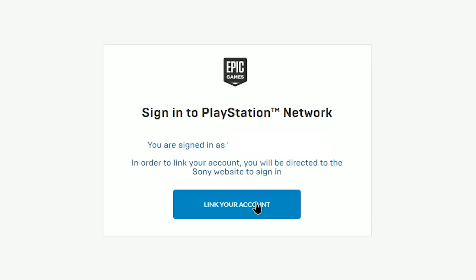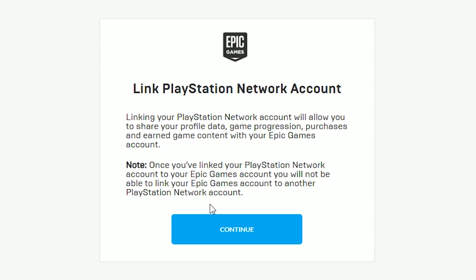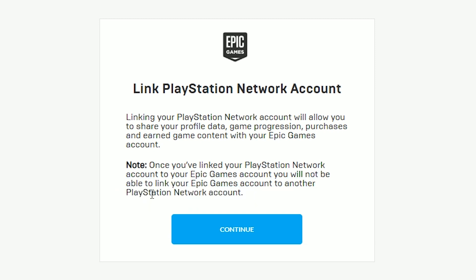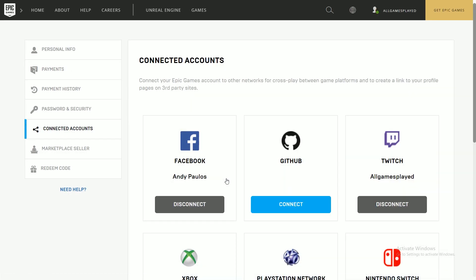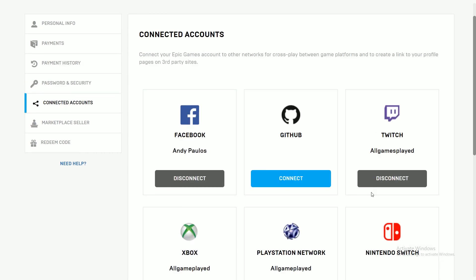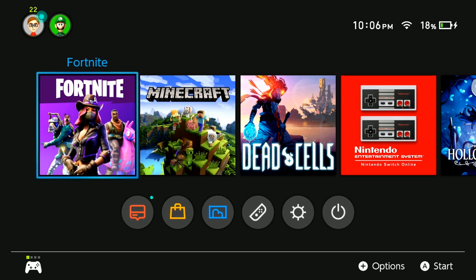I jumped into my Switch account and logged in. Once verified, it says you're not going to be able to link any other PlayStation Network account, which makes sense — they only want you to have one Epic account linked with your PlayStation account. Hit continue and now you'll have it connected. You can see I have my Xbox, my PlayStation, and now my Switch all connected in one. Everything's updated, we've got season six going.